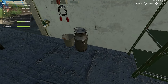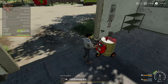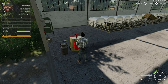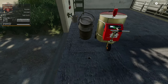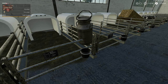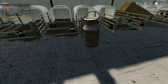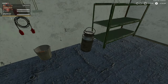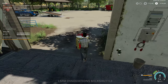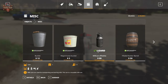We can also take this milk can and empty our excess milk into it, should we wish, and then use it to fill other buckets. We can mix up a couple of loads and put them in milk cans - which we can also buy over here under Objects > Miscellaneous. Milk cans hold 120 liters.